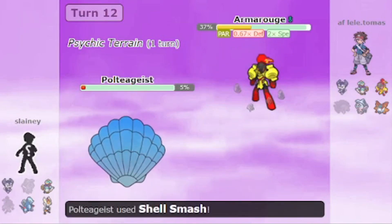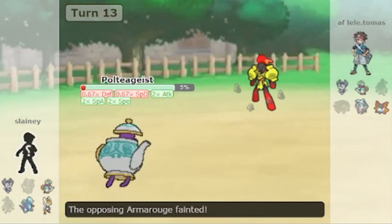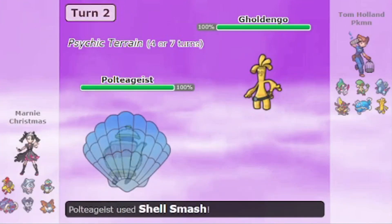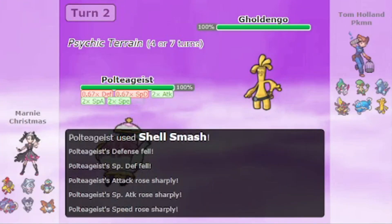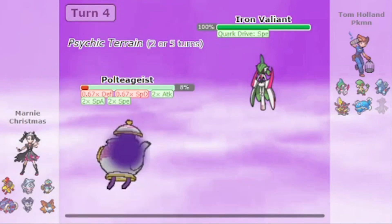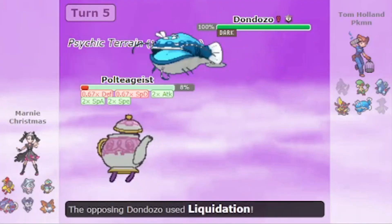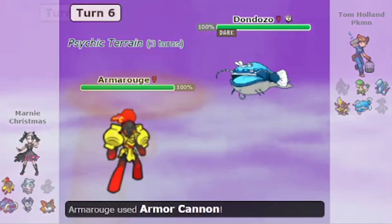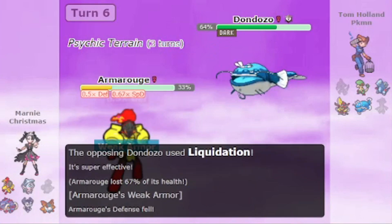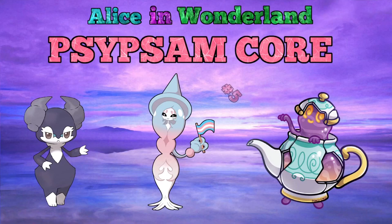An extremely deadly core which has seen numerous success both in tournaments and on the ladder. However, despite being so deadly, this core is number 5 because it has quite a lot of options to get checked. Polteageist is not the fastest Pokémon out there, and even at +2 Speed it gets outsped and taken down by, say, a Booster Energy Iron Valiant, which is extremely common. Even Unaware Pokémon can check this relatively well, and if that Unaware Pokémon — say, a Dondozo — tera types into a Dark type, the whole team faces a lot of problems. Nonetheless, this core is very good and deserves the rank 5 spot.